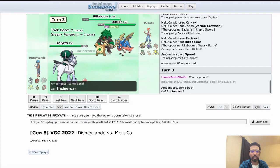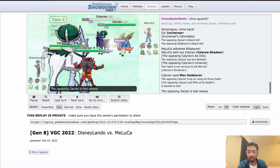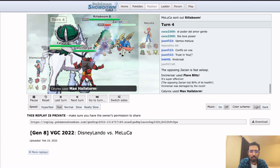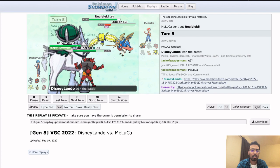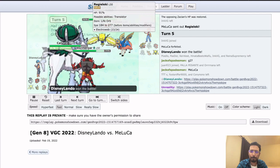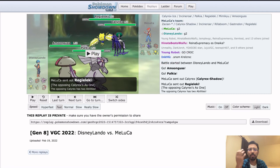Now Trick Room is up and the Calyrex is Spored. I struggle to see how Krell loses this game. Gets another Spore off — both Restricted are basically gone. The Rillaboom isn't doing that much. That was wild — I did not expect that Mimikyu to live. We didn't see a Life Orb on the Mimikyu, so it's presumably Weakness Policy. Moving on into game two.